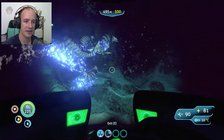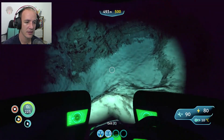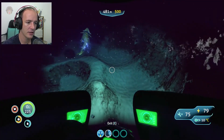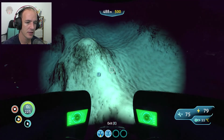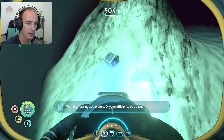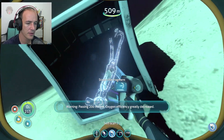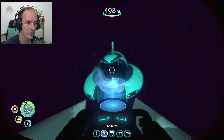Get out of here! You bastard, gave me a fright! Passing 100 meters — oxygen efficiency decreased. Stasis rifle. Passing 200 meters — oxygen efficiency decreased. We already have it greatly decreased. Okay.